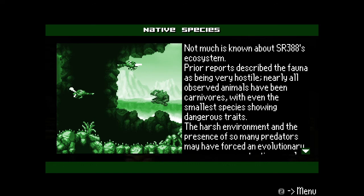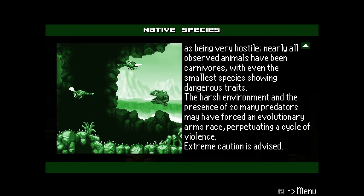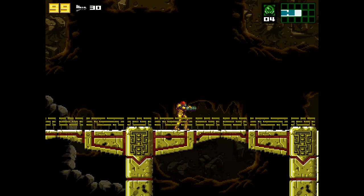Not much is known about SR388's ecosystem. Prior reports described the fauna as being very hostile — nearly all observed animals have been carnivores, with even the smallest species showing dangerous traits. The harsh environment and the presence of so many predators may have forced an evolutionary arms race, perpetuating a circle of violence. Exceeding caution is advised — it's kill or be killed. I'm not playing Undertale yet, but whatever. I'm doing the first part right now and that's it for that part.